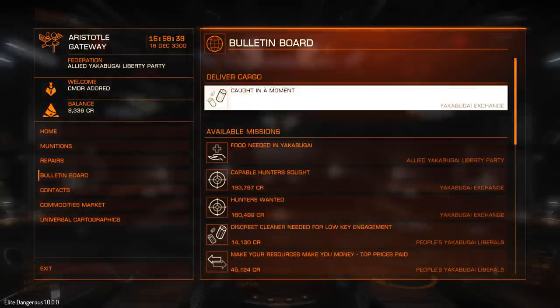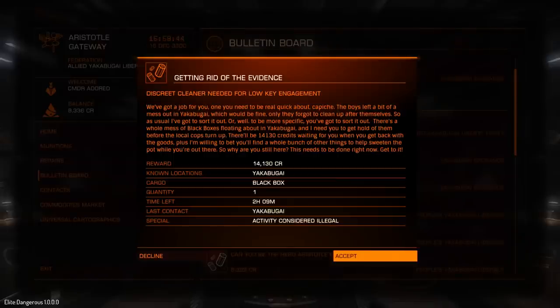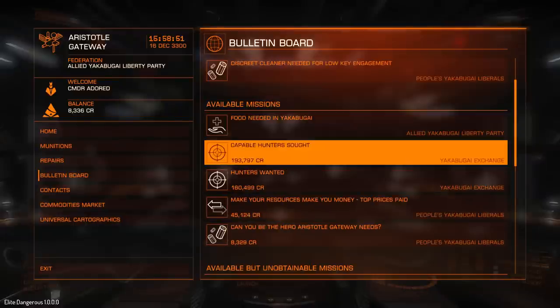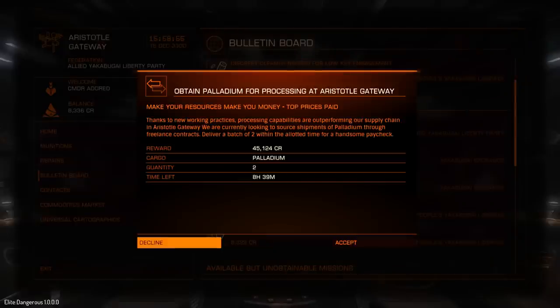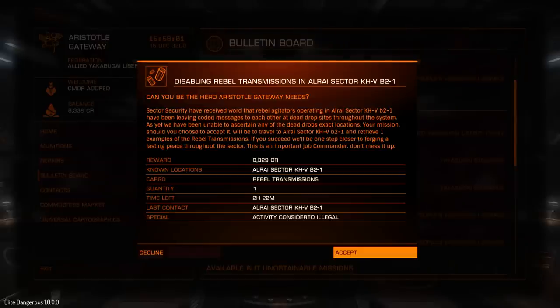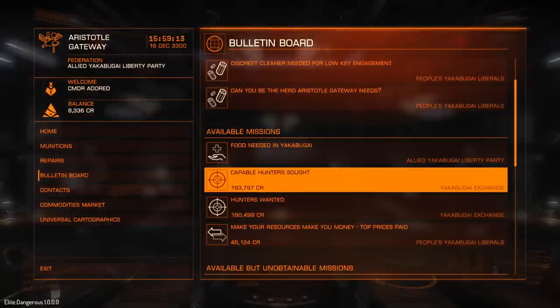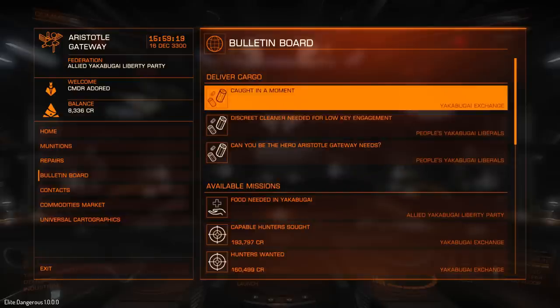Now there was another one for a black box. When you get multiples like this, that's great. I'm going to accept that — so I'm now looking for two black boxes. I'm going to take this final one too, because these are all the same. These unidentified signal sources, once you enter them, you've got a chance of finding stuff like Rebel Transmissions, black boxes and stuff like that. It's purely random. So I'm going to take those three and go out there hunting them down.